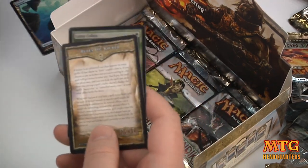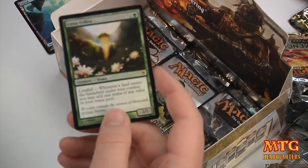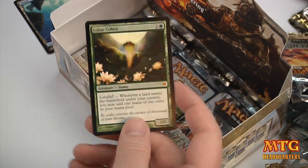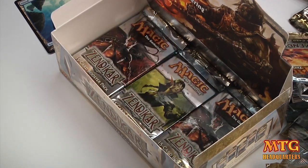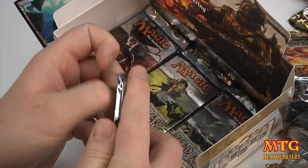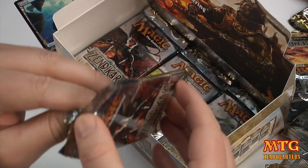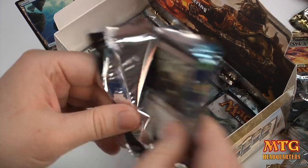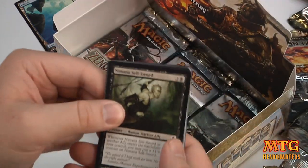We got an Island, and I think we got a Foil Mythic — we did! A Foil Lotus Cobra. I don't know if that card's worth any money, so you'll have to look it up. Probably not — I don't know if anything from Zendikar is worth a ton. But I got this for you guys anyway.